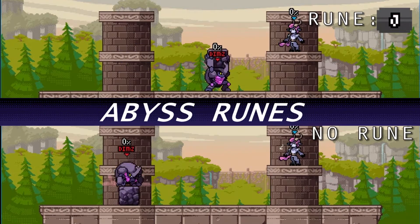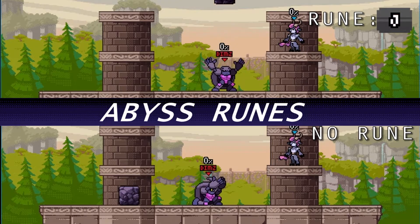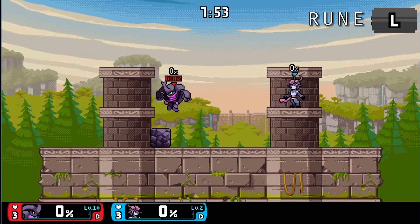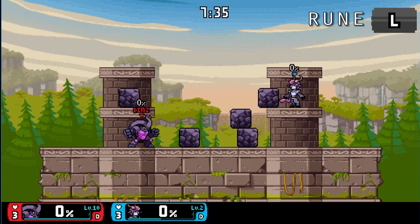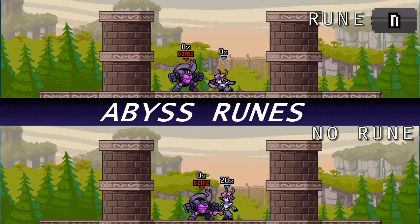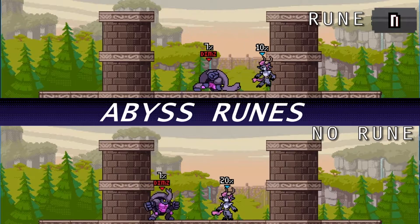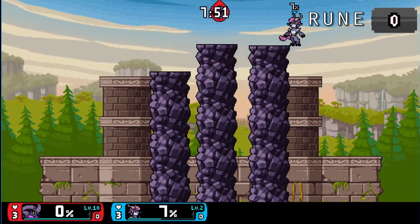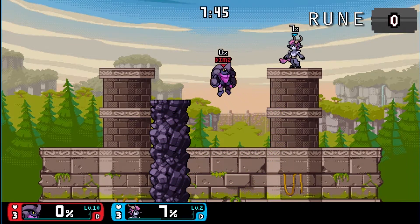Rune J: you can spawn another rock even if one is already in existence. Rune K: up special has reduced startup and recovery. Rune L: more than one rock can be in existence at one time. Rune M: all of down special's spikes appear all at once. Rune N: all strong attacks have super armor. Rune O: up special can be used three times before touching the ground.